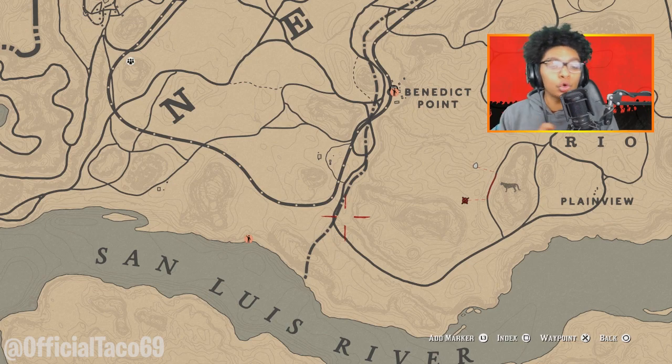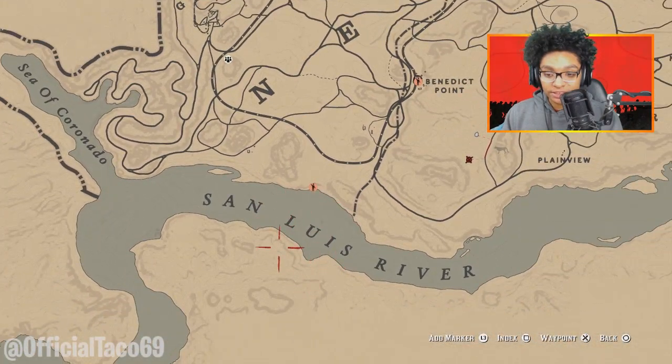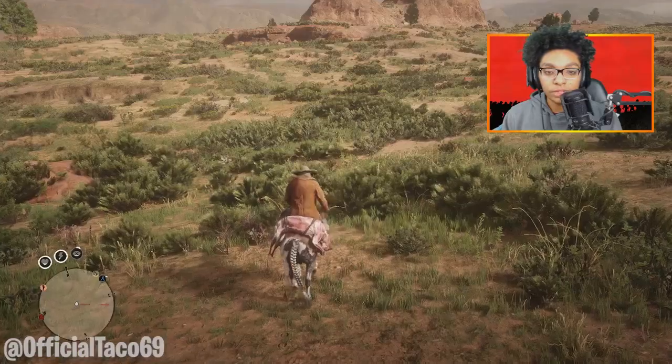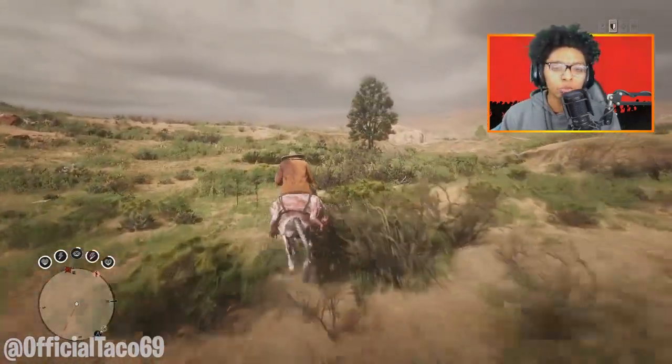Now, once you guys are done with the cougar, you guys want to head to the second location. And that is over here, right above the San Luis River. You will see that there is a cabin right here. So you want to head there, and you guys will find the second thing that we're going to be needing to make a lot of money.